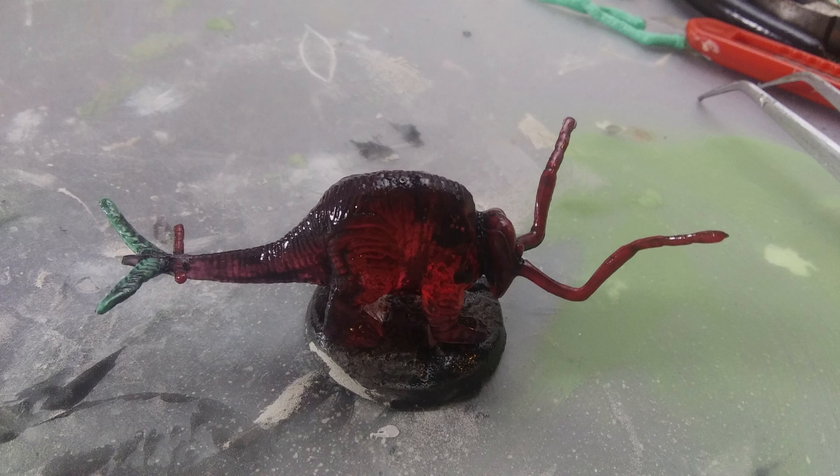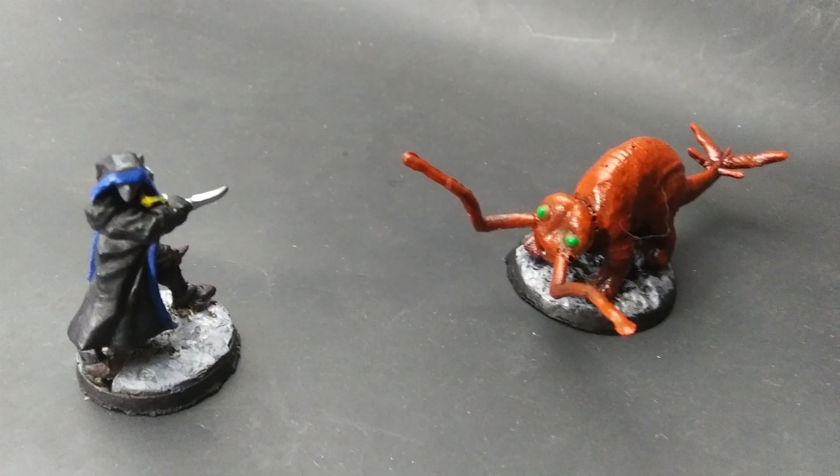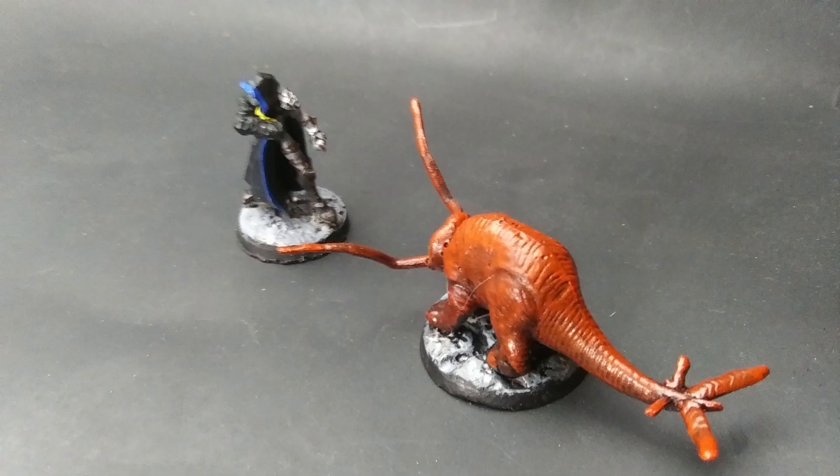I based it and primed it with Mod Podge and then some rusty paint. Now drop it in your dungeon and watch them poop their pantaloons. The look you get depends greatly on the type of dinosaur and bug you mix up, so you can really experiment with your design until you get the style you like.